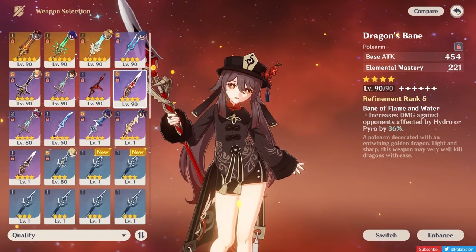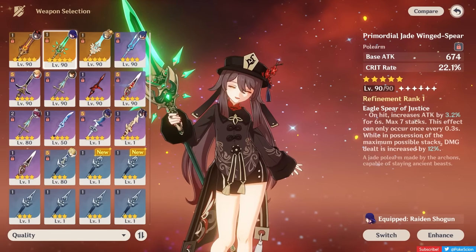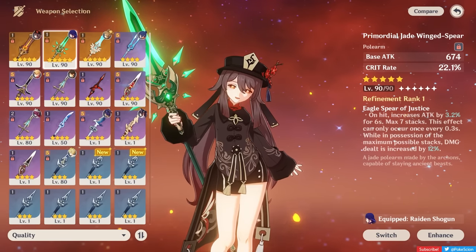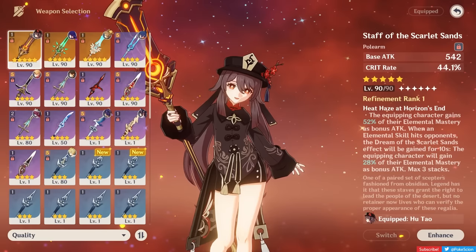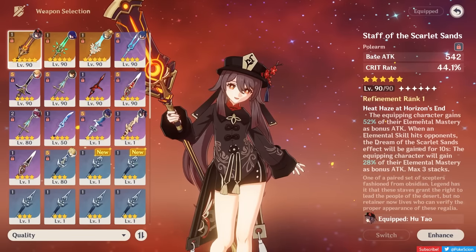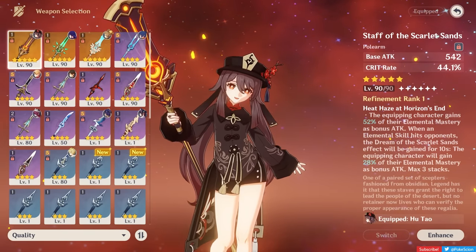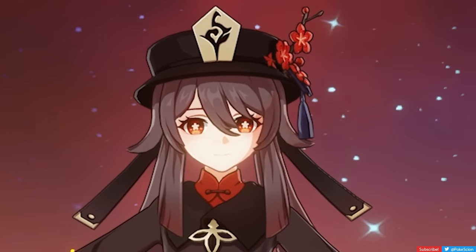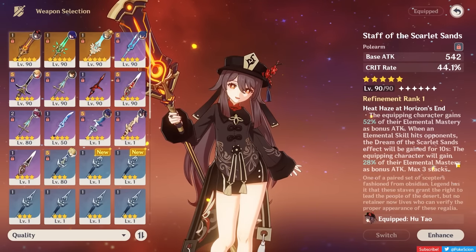For 5-star options, starting with the Primordial Jade Winged Spear: high base attack, a Crit Rate secondary stat, and an attack-stacking buff on hit that gains a damage bonus when maxed. It will generally perform closer to the 4-star options rather than the rest of the 5-stars. Next is Hu Tao's second best, the Staff of the Scarlet Sands. It has an incredibly high Crit Rate substat and an effect that converts a percentage of the user's EM to attack. The passive further boosts that conversion when the wielder's elemental skill hits — in Hu Tao's case, triggered by Blood Blossoms. The Crit stat and base EM-to-attack conversion already make this weapon powerful without relying heavily on the passive.